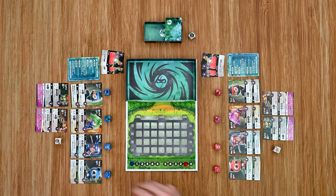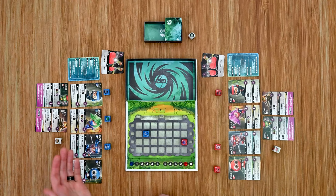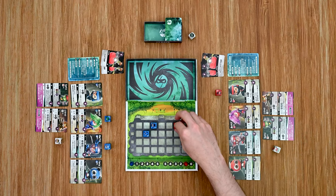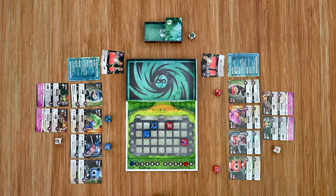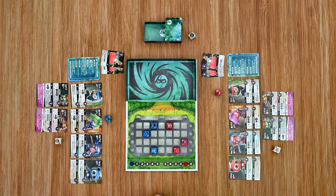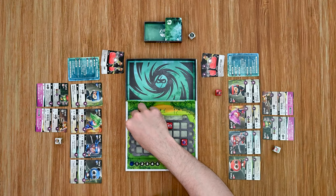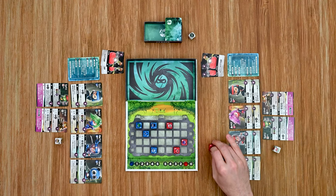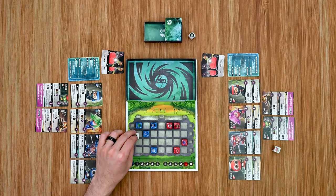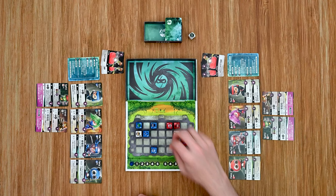Starting with the blue player, they choose one ninja to place — placing Panda first. Then the red player places their Archer. Moving back to the starting player, they place Solo. The other team places their Master. Blue places their Master up front, red places Panda. Blue places the Archer. Red places out their character, then blue places their hero — you can place your hero in any order you prefer. Finally, the red player places Turtle.